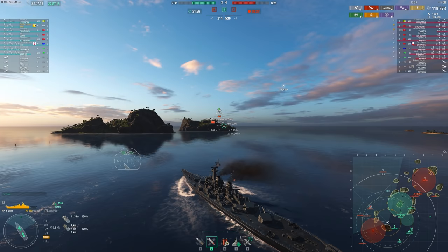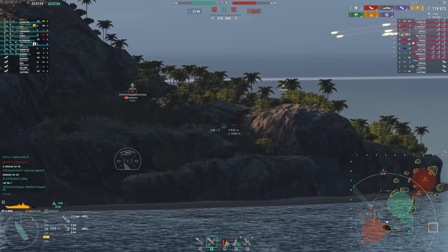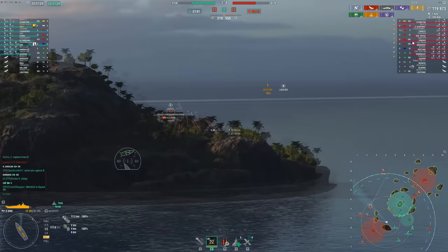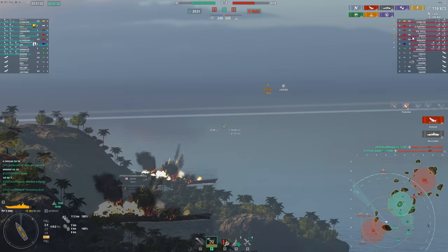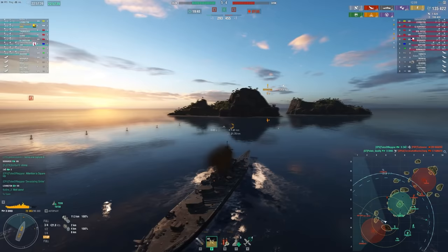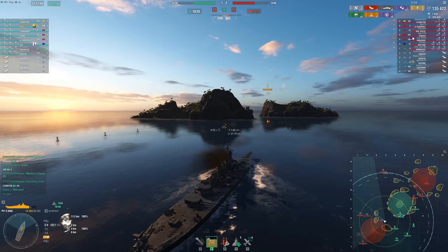You can play the islands to get in close with people — your whole goal is to outplay them positionally, because up close it's not really about aiming, it's the whole positioning thing. I'm pushing up trying to get shots on this Yamato who's sitting broadside behind an island, and we can actually lob shells over the island. This clip really illustrates what you can do if you know how to position your ship.